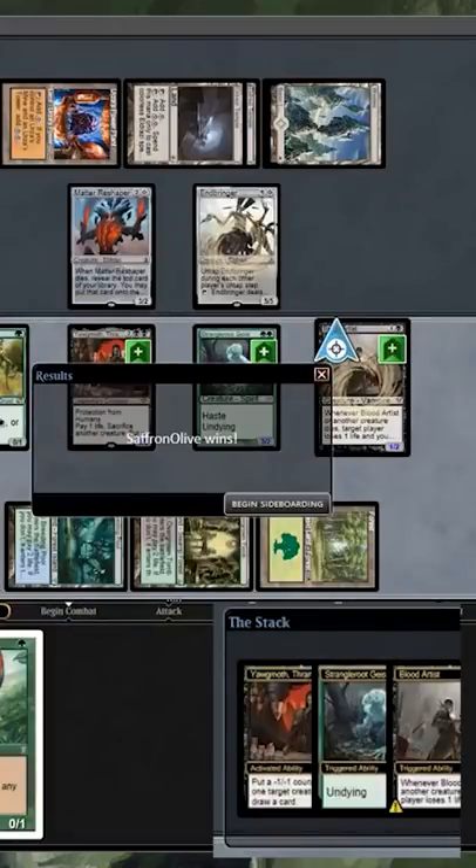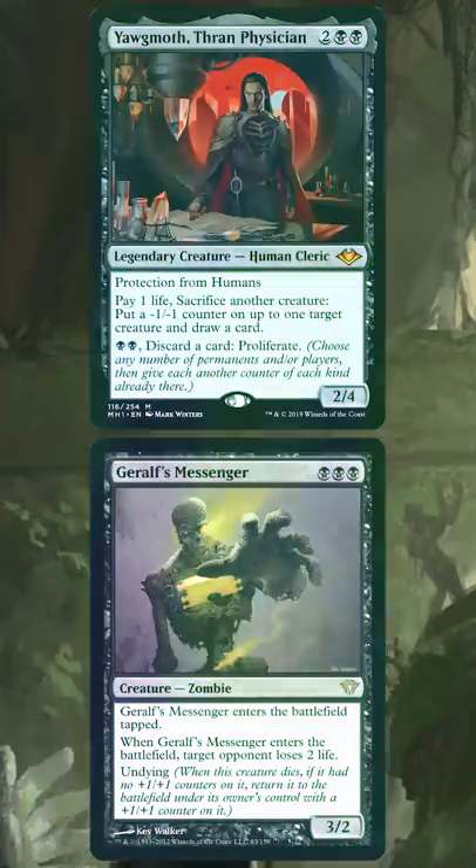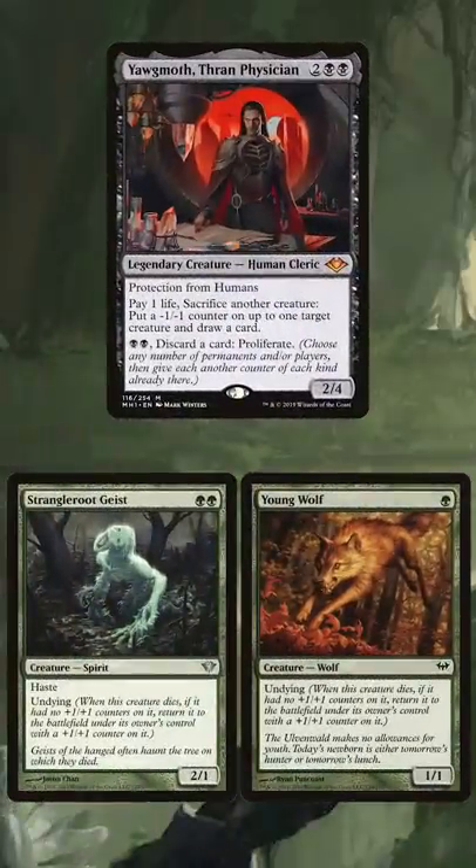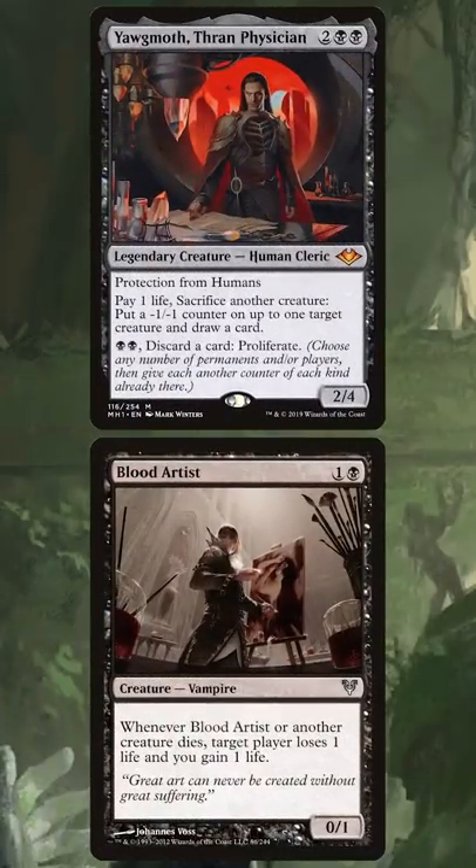Basically, this lets us sacrifice Undying Creatures an infinite number of times. If we have Giralf's Messenger as our Undying Creature, we win the game with its ETB Drain ability. Otherwise, we can sac Young Wolf and Stranglerogeist until we eventually find a Blood Artist to drain our opponent infinitely as we sacrifice and heal our Undying Creatures.